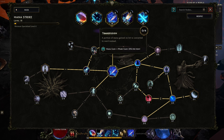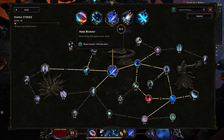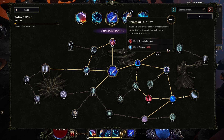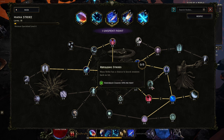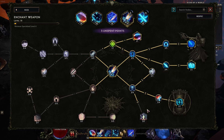A portion of mana gained on hit is converted to ward instead — that's 25%. You could gain a bit more mana and then get that ward. You deal increased damage if you have hit an enemy with Mana Strike recently in the past 4 seconds, so we could get those huge attacks using Mana Strike. I'll get more speed, and then we'll go with more area of effect. I think we'll stay with that for the moment.